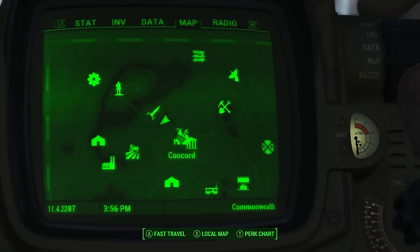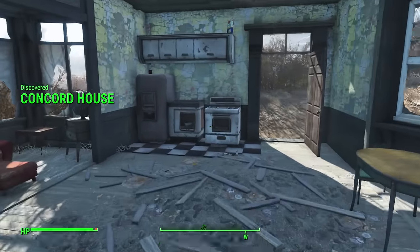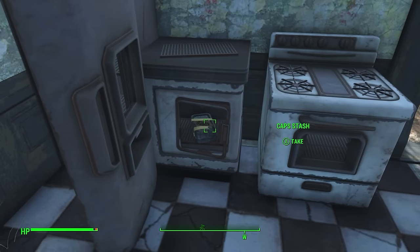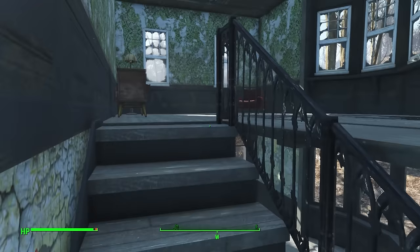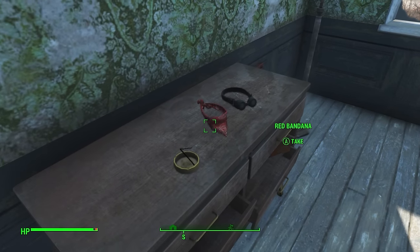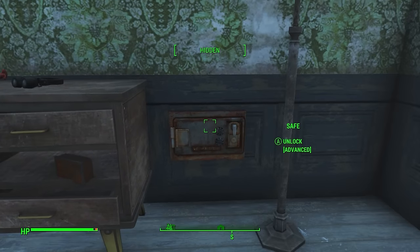When you first enter the town of Concord from the Red Rocket truck stop, you may come across this little house. Inside there is a very unique feature — it always has a Nuka-Cola Quantum in the fridge, probably the first that many players will see when they start a new game. There's a cap stash and some sugar bombs up top, but it is on the second floor where things get quite interesting. There's a chem box, and there is also an advanced lock safe with, conveniently, some bobby pins nearby to open it.